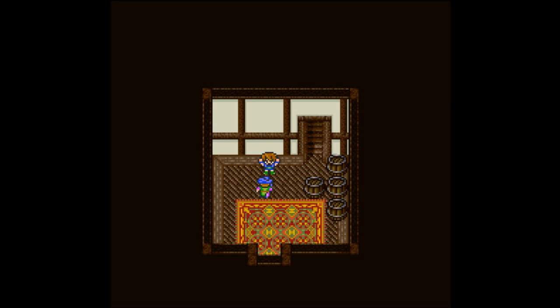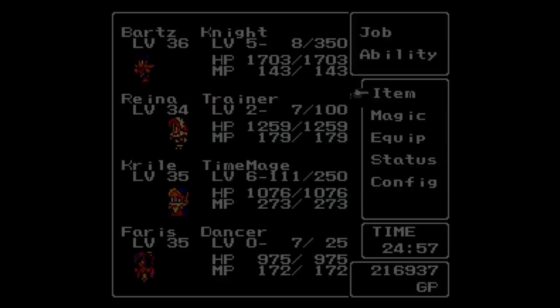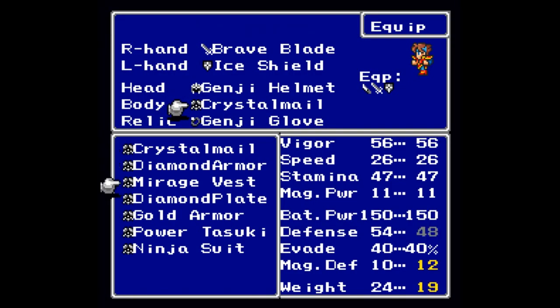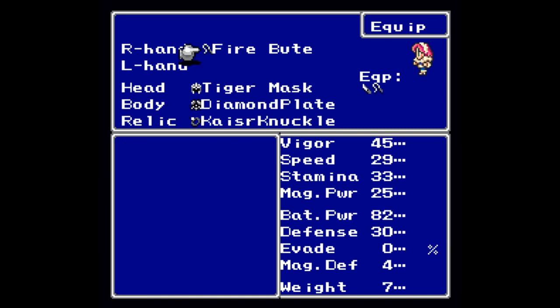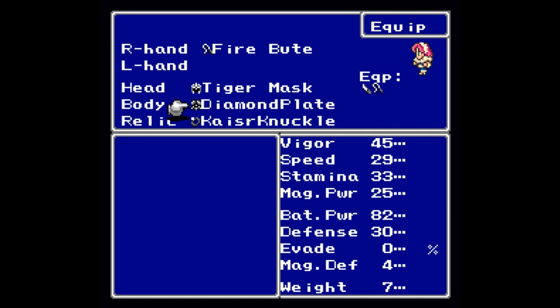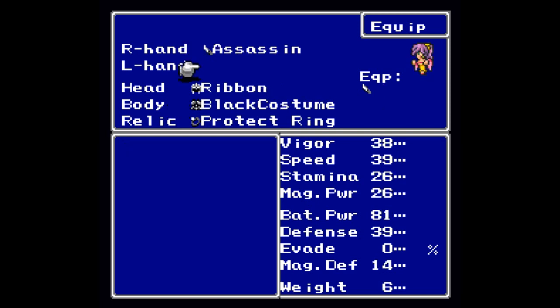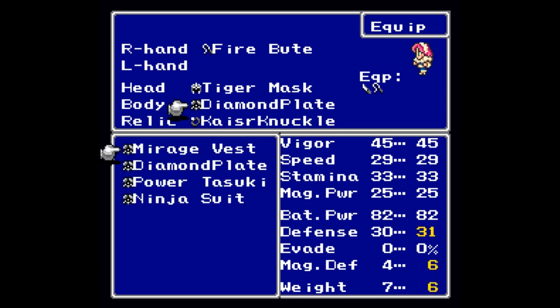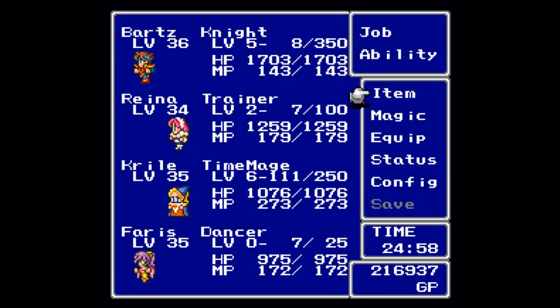A delayed fanfare — Mirage Vest, one of the better items in the game. Let's see who can equip that. Magic defense is up, regular defense is down though. It's up for most everybody except my heavy armor wearers, so there are definitely a lot of people that benefit from it. There we go — that is another side quest done. But we did also pick up the Magic Lamp.